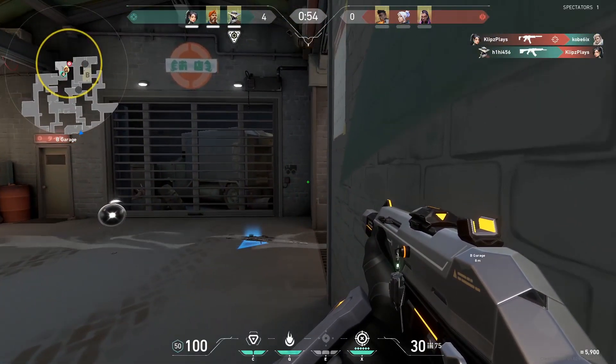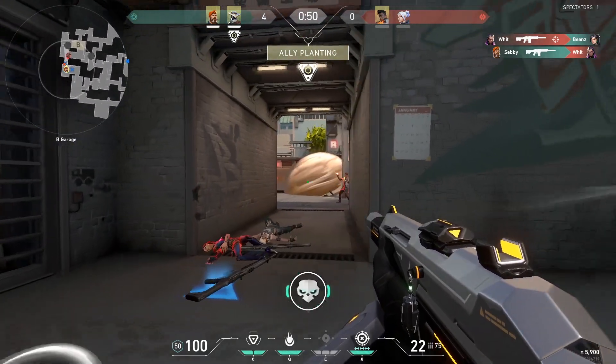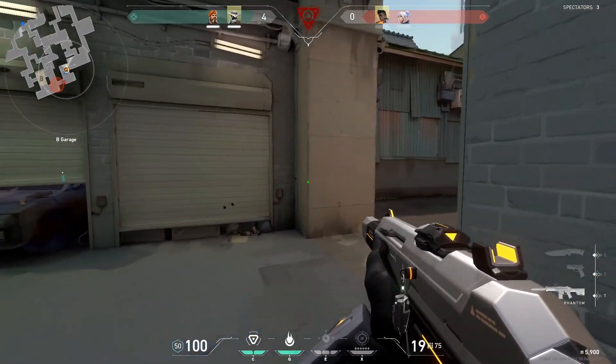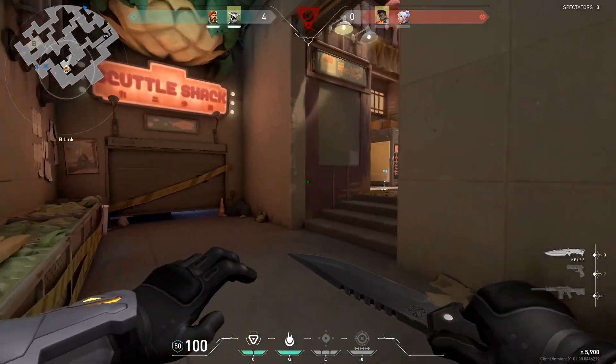Halfway through the game, which would be 12 rounds in, you will switch sides, so if you were attacking, you will now be defending, and the same works the other way around. Currently, there are four maps in the game's rotation — three with two bomb sites, that being Ascent, Bind, and Split — and one map with three bomb sites, that being Haven.